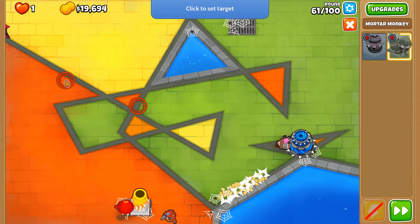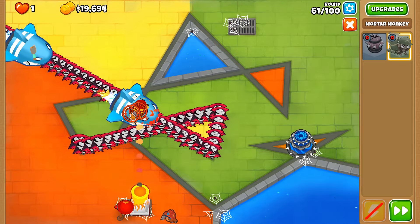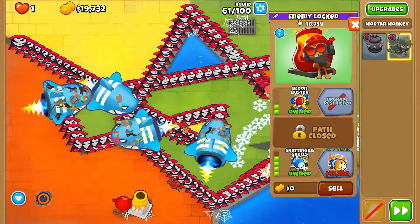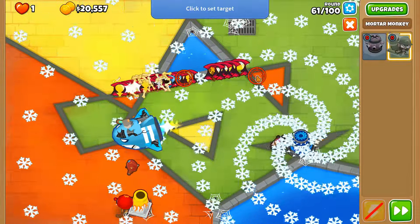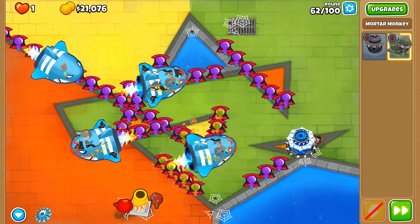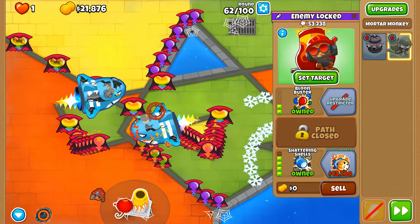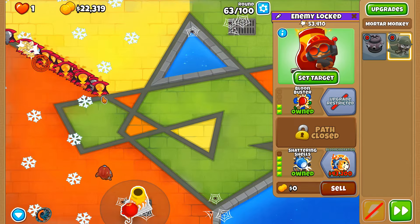BFB time — just more mortar shells laid onto it like with the MOABs, but it takes a little more shell damage. Round 61 — let's focus our Shattering Shells on the MOABs. The Super Maelstrom will deal with all the zebras, which would be our primary weakness anyway with a mortar in CHIMPS. Middle-path mortar will handle this round quite well, but Balloon Incineration — round 61 is unfortunately a no-go.